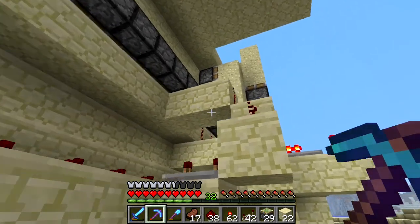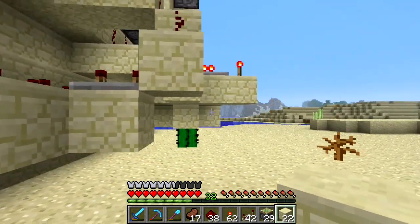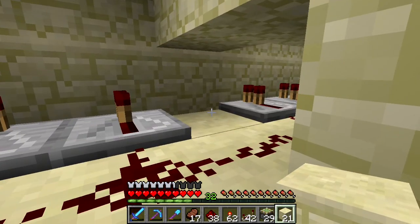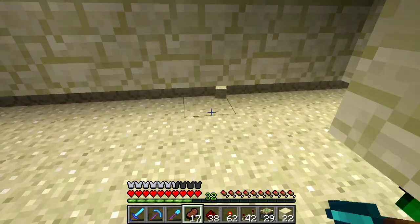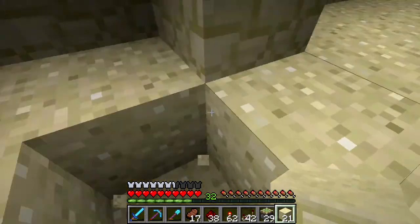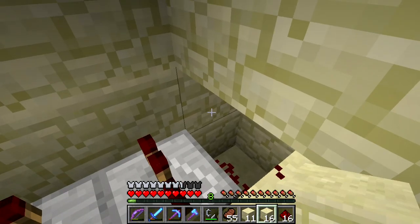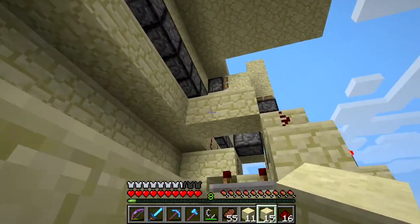Let's see how are we going to run this down. I think we will — I think right there — we will set a block right next to it, put a repeater, put some redstone in there, and then block it. We're going to have to run a vertical wire over to here.